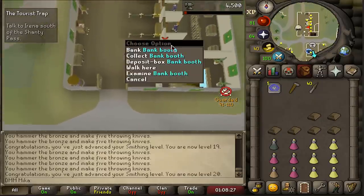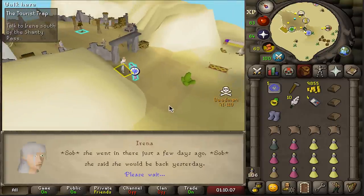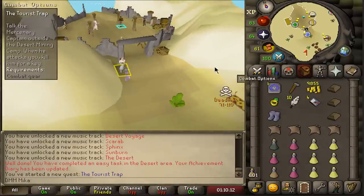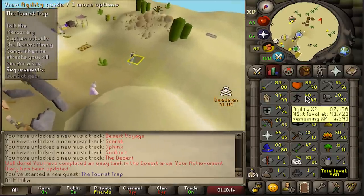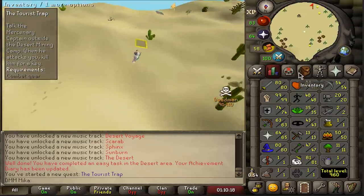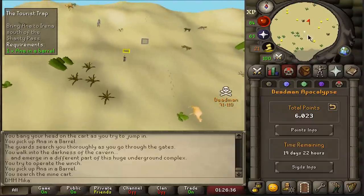That is 20 smithing — we can now complete the Tourist Trap. Let's begin and speak to Irena. This is the last quest before Desert Treasure. I can get thieving XP through this quest; I don't know exactly how much but I'll go with thieving rather than agility. Let's experiment and hopefully finish without problems.